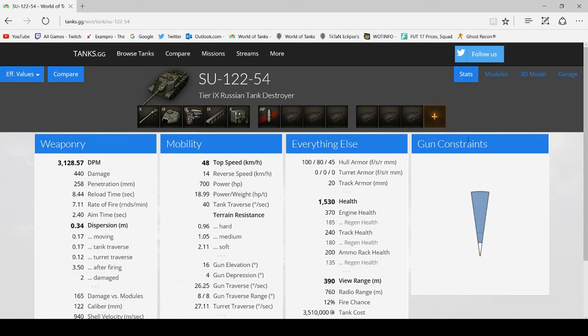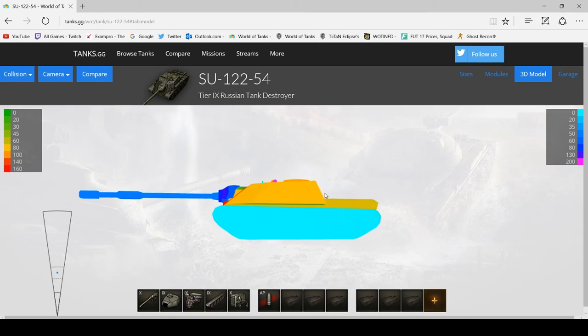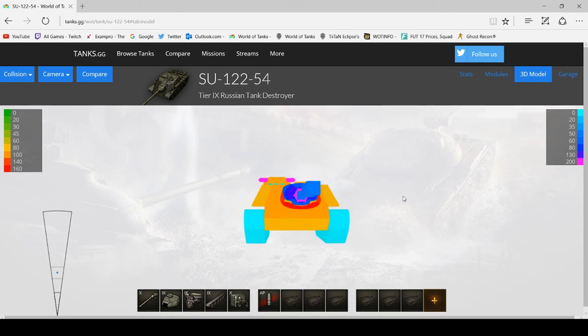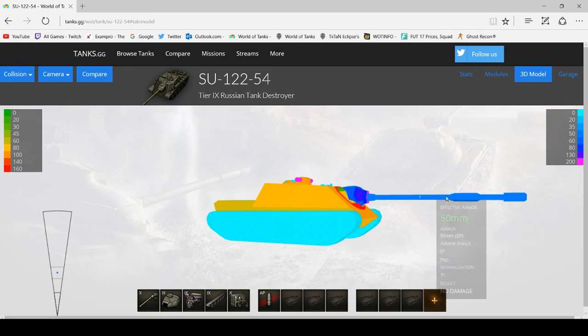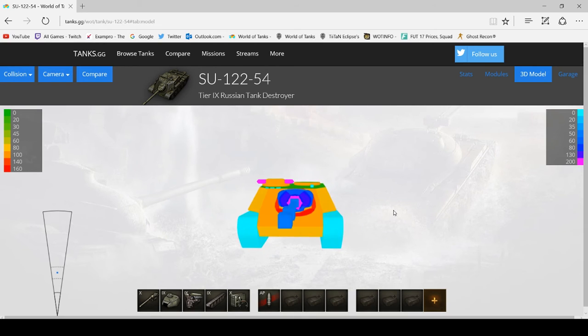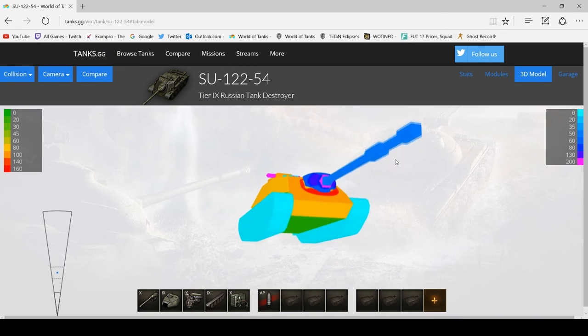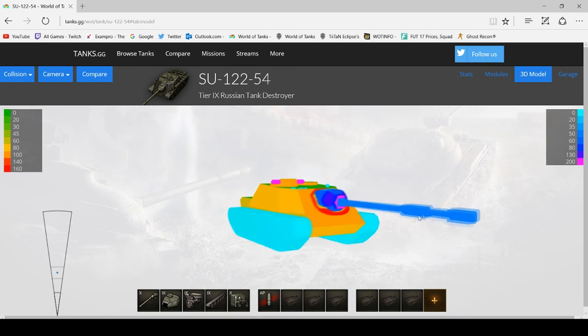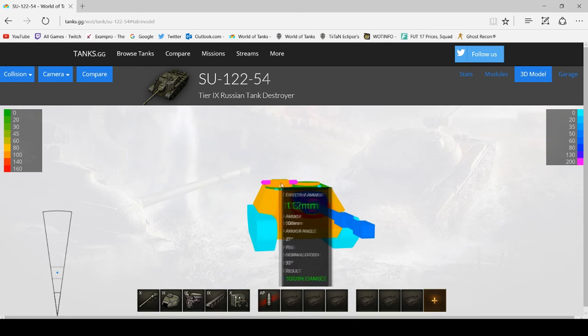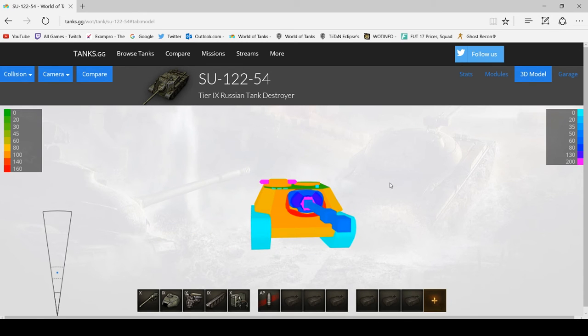The SU-122-54 — this isn't a tank you see very often. It's got really high DPM but I don't see many people playing it. I like the look of it — I think it looks really nice in game. This is something I'm definitely going to work my way towards after I get the Centurion Action X. Then work my way towards the Object 263, though I'll probably only get the SU-122-54, and if I enjoy it I might pick up the SU-122-44 which is the tier 7 premium.